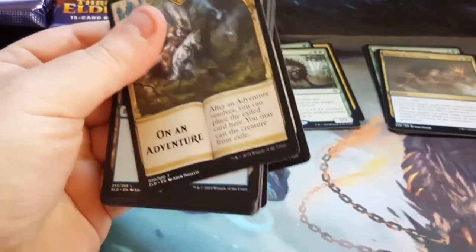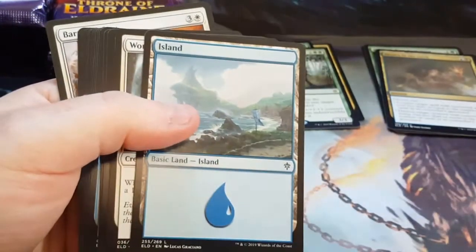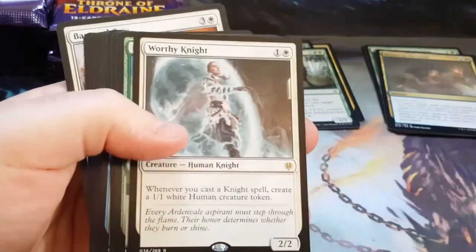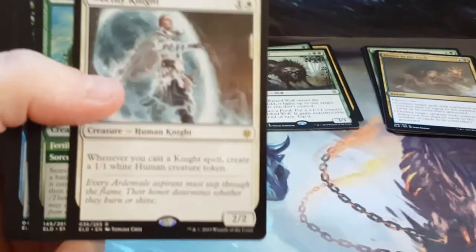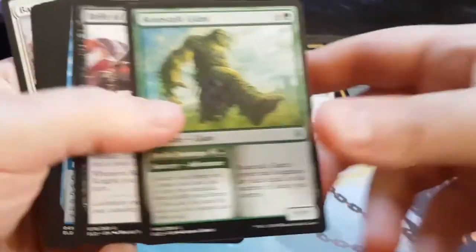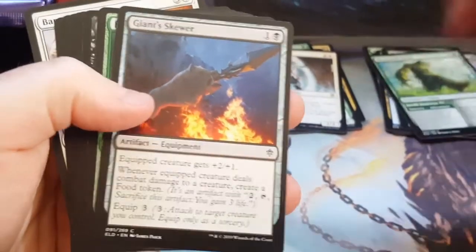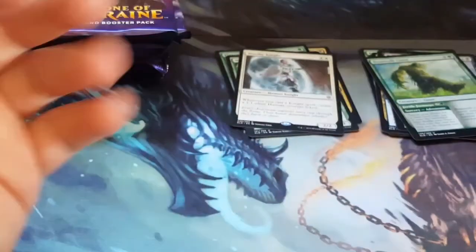I wish I had the pull tab packs. I think those are just the release packs, which is kind of cool. I'd like to get a couple of them just to see how they open. And a Worthy Knight — not horrible. I'll definitely use it in a knight deck for future use when it comes to making player decks for beginners.